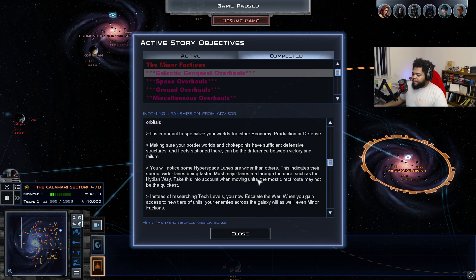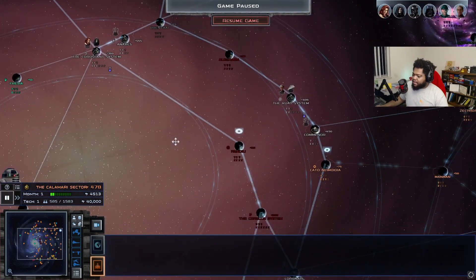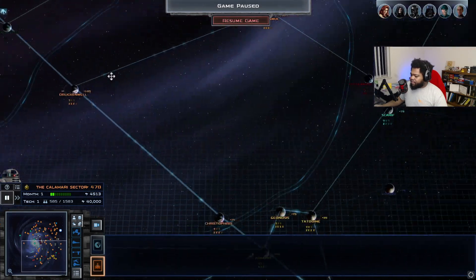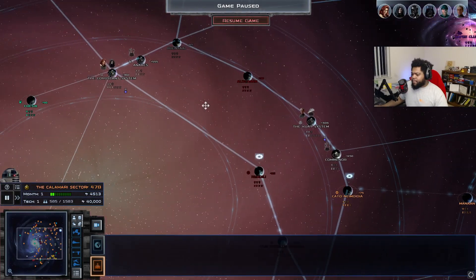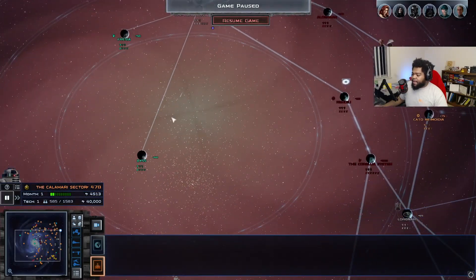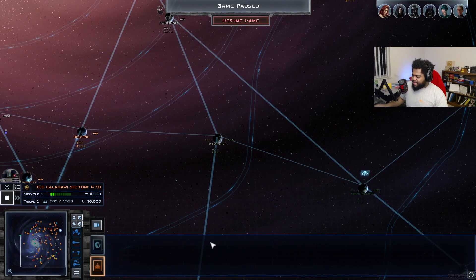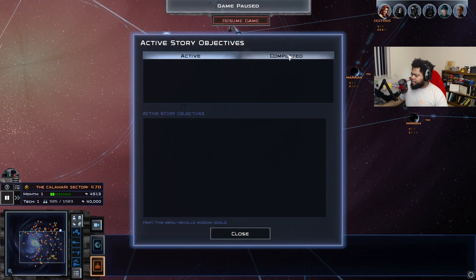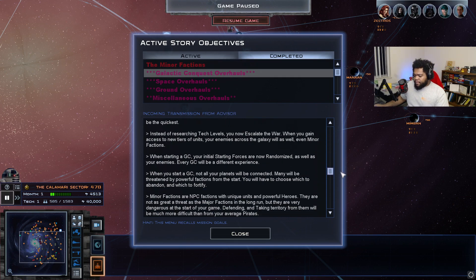The most direct route might not be the quickest — the thicker the hyperlane, the faster it is. You can see all the core lanes are super fast, while the lanes between minor worlds are slower. It would be cool if there were a graphic overlay labeling the major lanes. I don't know if the Remake team is taking suggestions right now given how stressful the release has been, but that would be a nice touch.